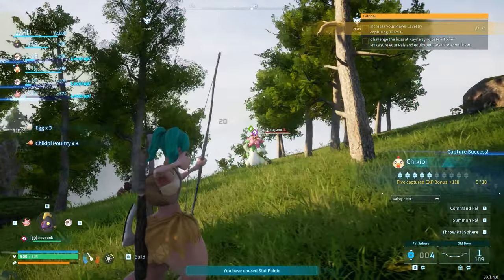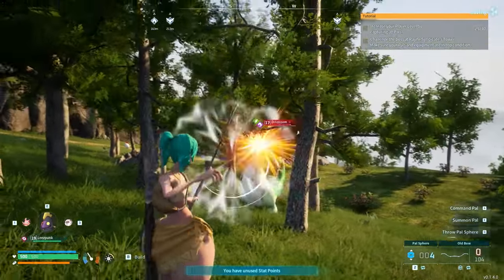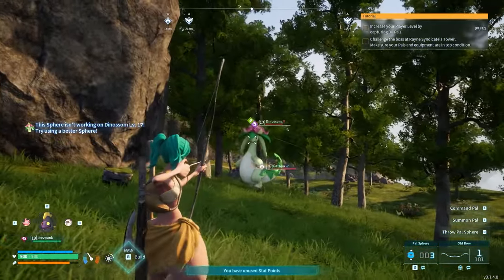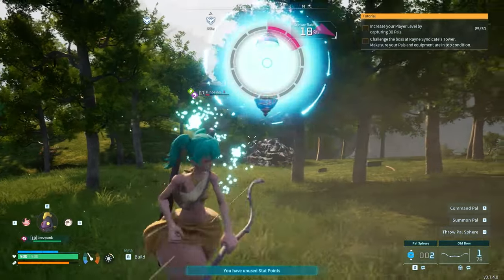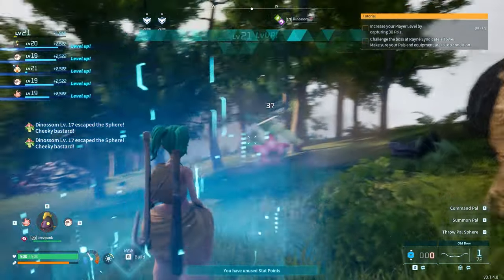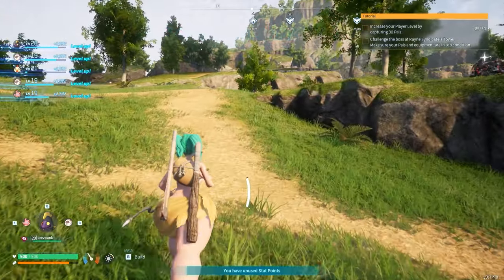Damn, he's got a lot of health. What is my percent chance? Not good. But I forgot the pals don't actually do damage. 18% chance — you're kidding me. And I'm out of pal spheres, so if that doesn't capture it, I gotta kill it. Oh well — they gave me a fuck ton of stuff though. Let me actually run back to the base and make more pal spheres.